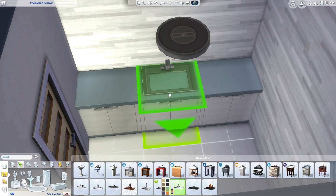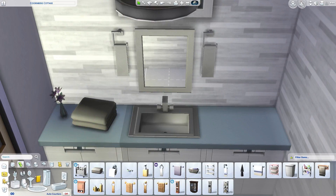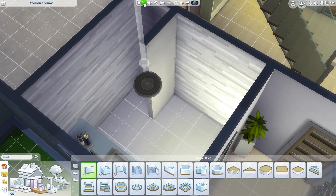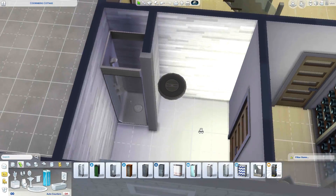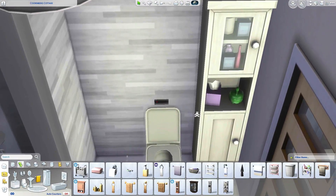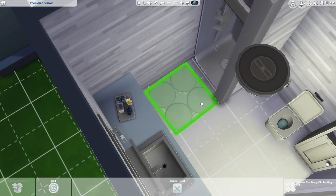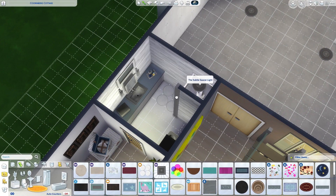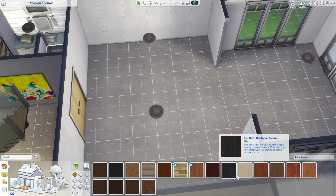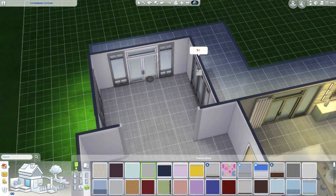Moving on to the downstairs bathroom — a fully functioning bathroom with a toilet, hand basin, and shower. I always include one downstairs because if you've got two or three kids who all have to be gone by 8 a.m. for school, one bathroom is really hard going. It's great having a family that's really cute for pictures, but they also need to get ready and not be angry with me.